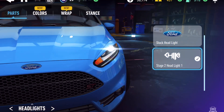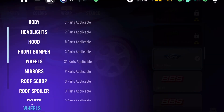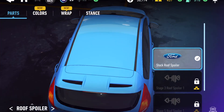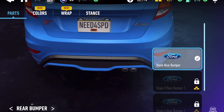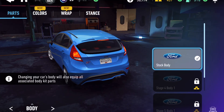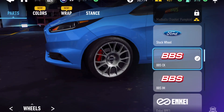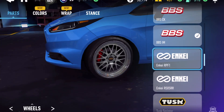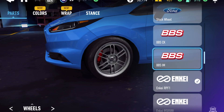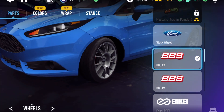This would not be a Need for Speed game without the option of modding and customizing your cars. To do that, you unlock the car and then star it up. As you star up your vehicle, you unlock more customization options such as bumpers, taillights, headlights, spoilers, body kits, hoods, roof scoops, and everything you can think of. You're also able to put vinyls on and change the color. All those options are available in this game.